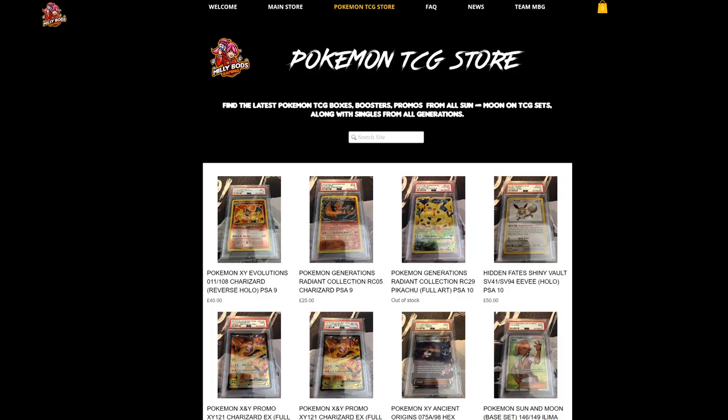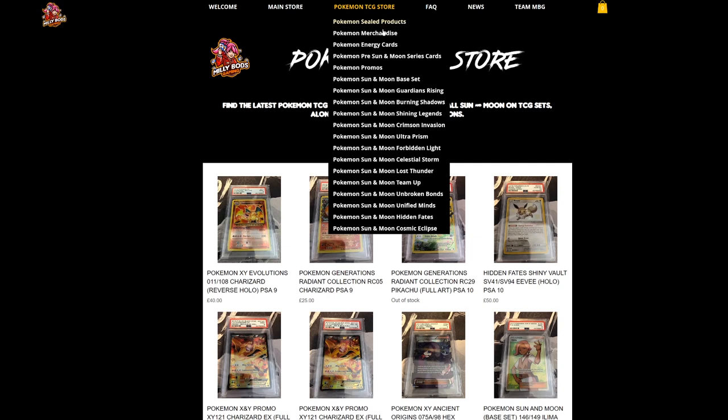For the European players, MeleeBots Gaming has everything from collectibles to all the latest cards from the latest sets — Cosmic Eclipse, Hymn and Fates, and everything from Sun and Moon. Don't forget to check it out and use Table 1 code when checking out to get 5% off your final purchase.